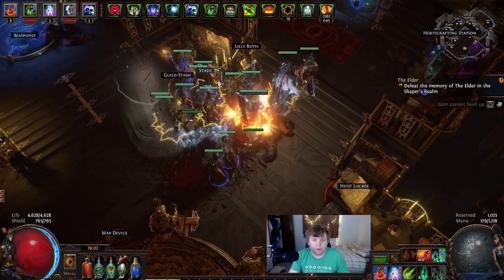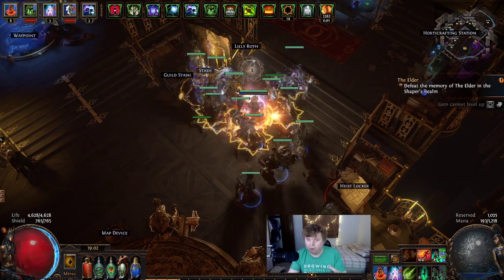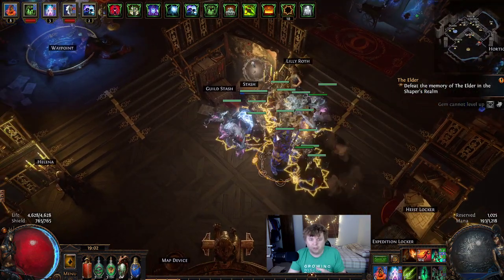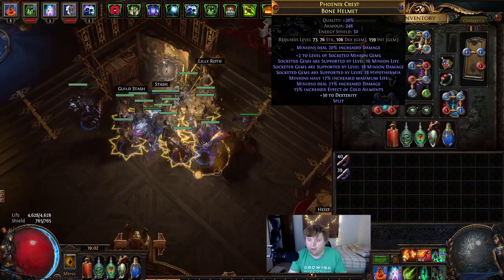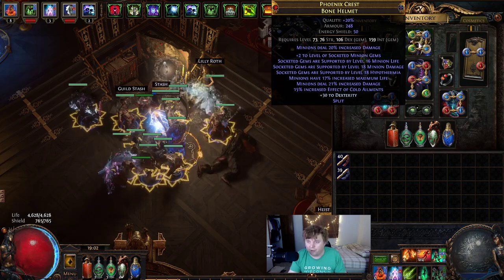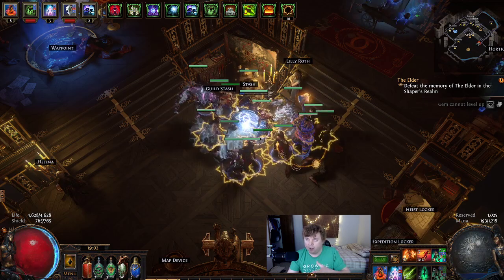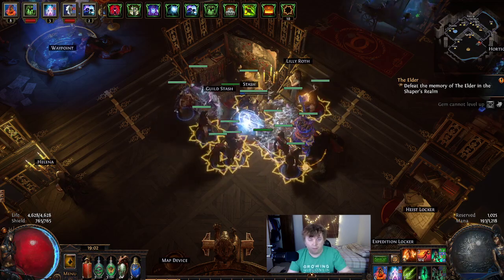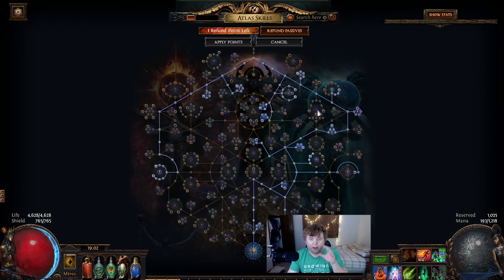Let's jump into what I'm doing here. It's been a little bit — builds coming along. We switched to Summon Skeletons because of what I wanted to do with my strategy; it's just better for me. We got our GG helmet, it can still get a little better but it's pretty good. So let's jump into what I'm doing and why I switched to skeletons and why it's so good, and how I have my passives and atlas set up.